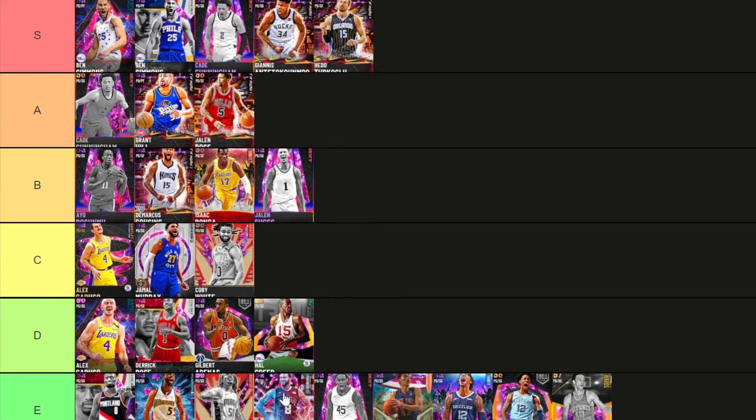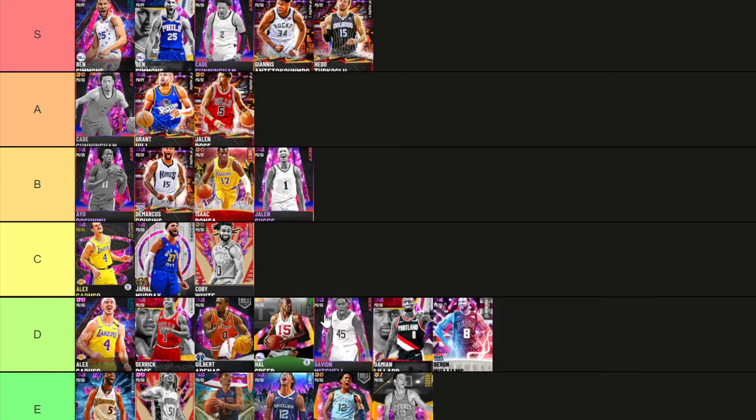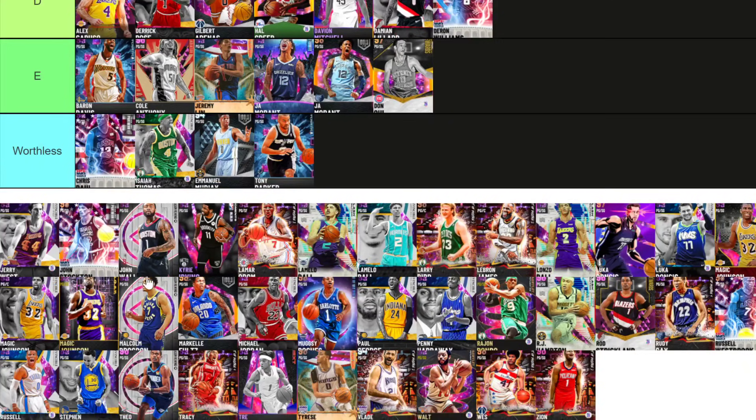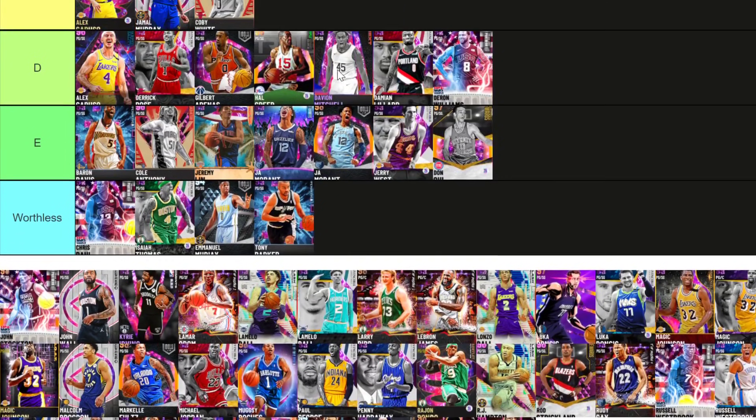Parker is going into worthless — Parker sucks. Darren, Dame, and Mitchell — I'm going with D tier for them. Jerry West — E tier. He's a little bit undersized with a long wingspan but his release is iffy. Some people say it's terrible but I used the galaxy opal in a couple of videos and he's actually pretty decent — hits a lot of shots you wouldn't expect. Do I think he's the best card? No. Do I think he's bad? Also no.